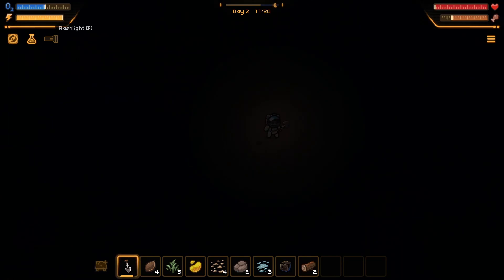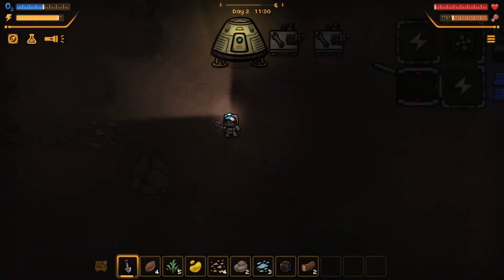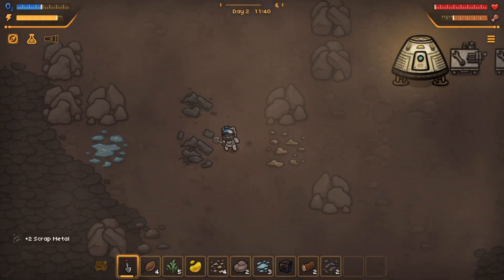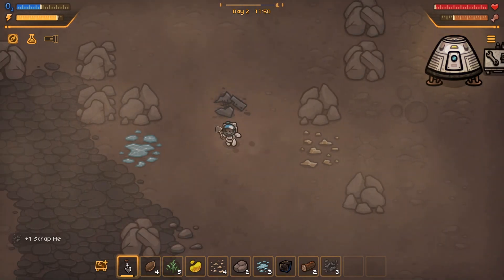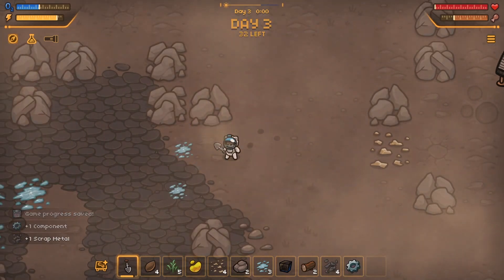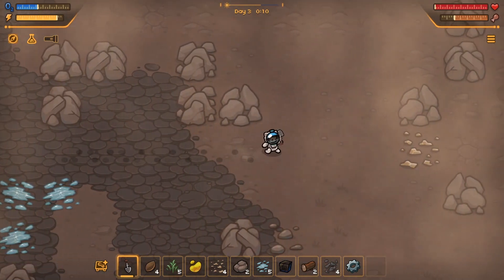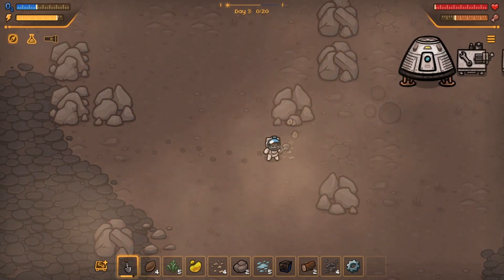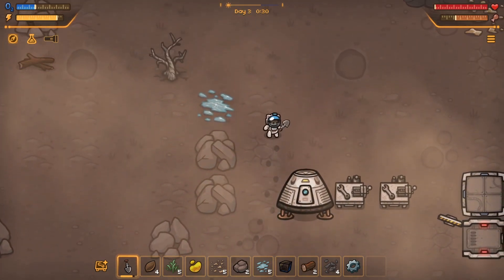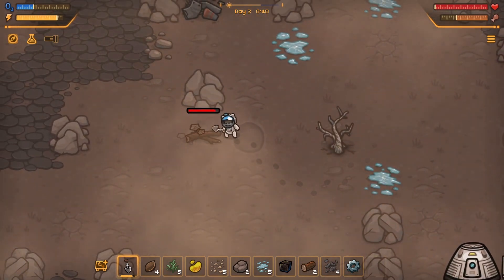Dark - F for flashlight, nice! Sun is coming up now. I got a component - it's on autosave. I need more rock, where could I get it? There's some rock up here. Getting windy again - stormy. I'm going to have to clean off the solar panels, I keep forgetting I can't go through there. I need another rock though - oxygen!